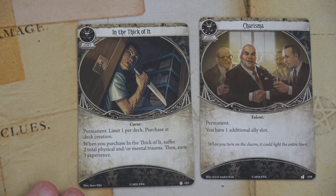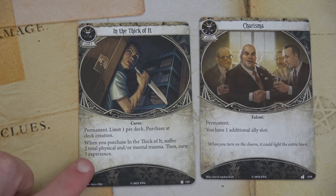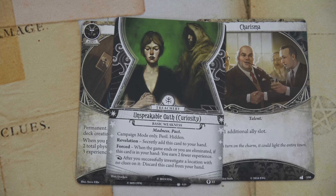I made a couple of modifications to her deck. The big one is In the Thick of It — a permanent card: once per deck, at deck creation, suffer a total of two physical and/or mental trauma. I'll suffer one of each, so we start at 6/6 instead of 7/7, but earn three experience. I'll use that to start with Charisma, so I can have two allies right from the start. Her random basic weakness is the Unspeakable Oath — it's Peril and Hidden. Secretly add it to your hand; when the game ends or you're eliminated, if it's in your hand you earn two fewer experience. After you successfully investigate a location with no clues on it, discard it.